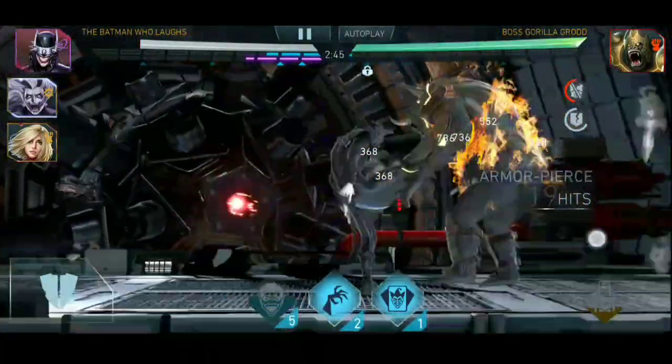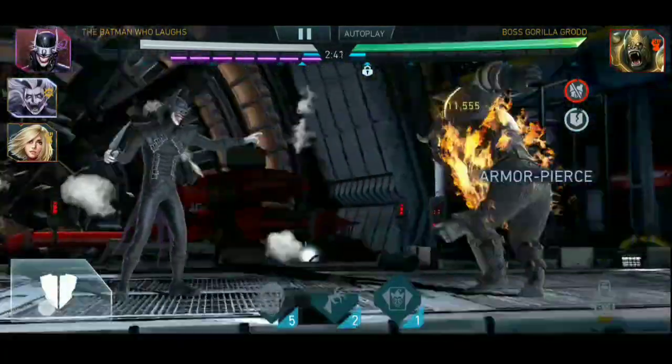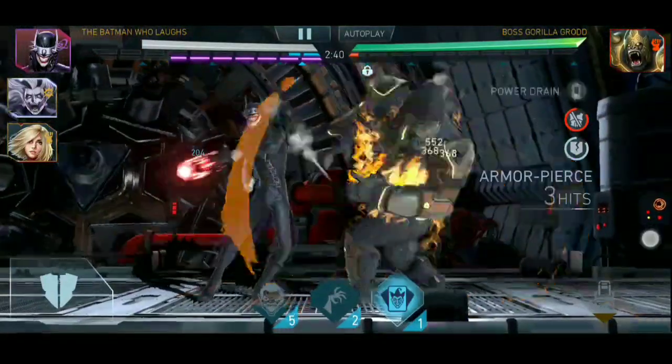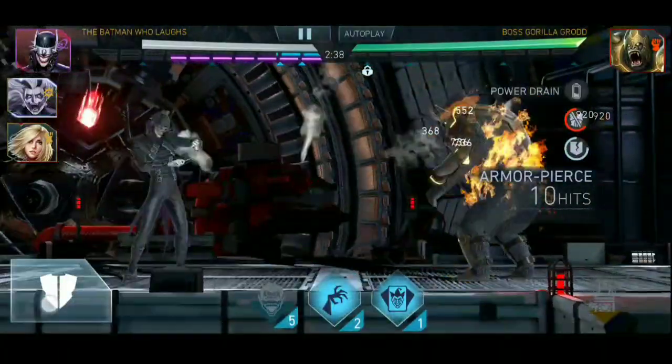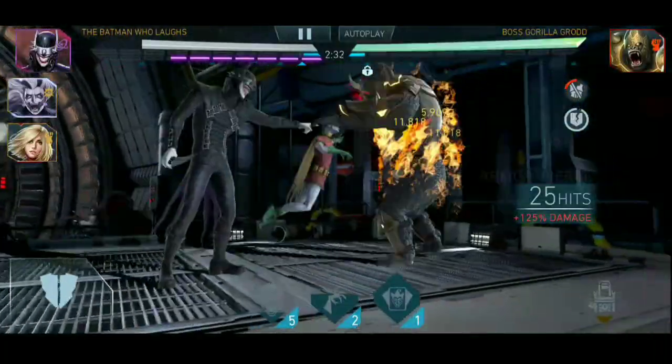The best way to defeat bosses with shields, including Boss Wonder Woman and Boss Gorilla Grodd, is to use Batman Who Laughs. But if you don't have him, you can use Golden Armor Wonder Woman as a support character.